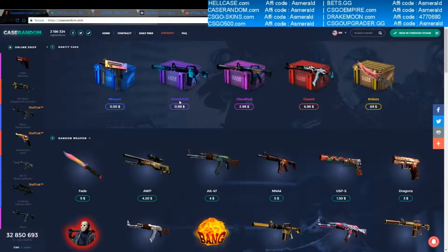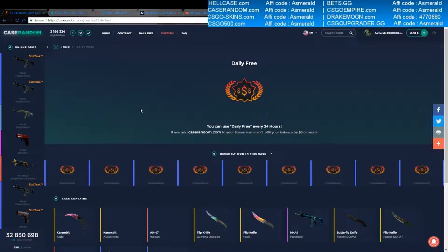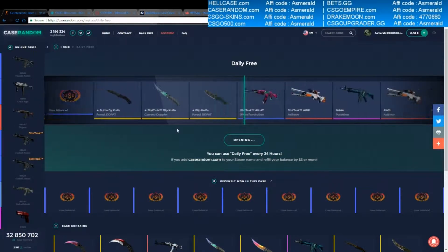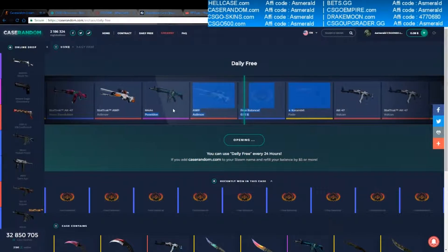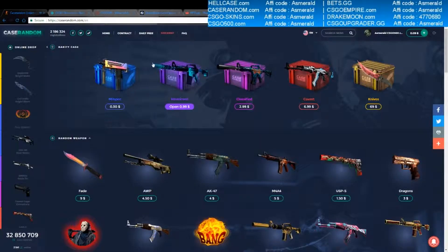Next site is Caserandom.com. Sign in and just go to Daily Free and open it. Let's see if we're lucky — to get more than 1 cent. Come on site, give us something better than 1 cent. No luck here also.